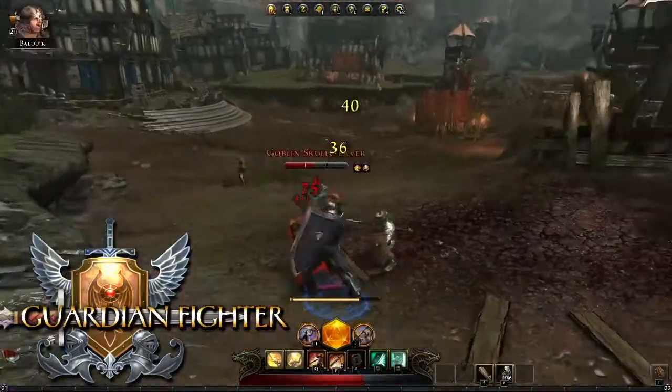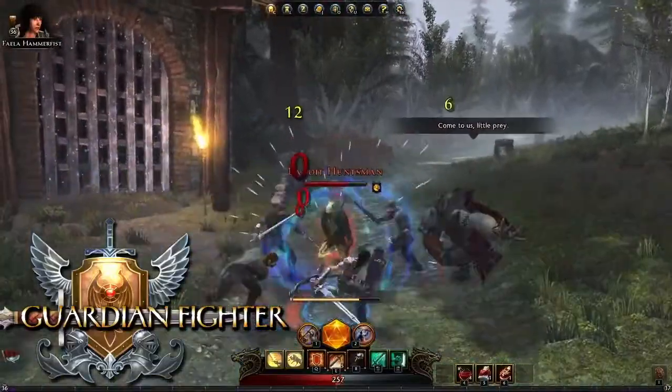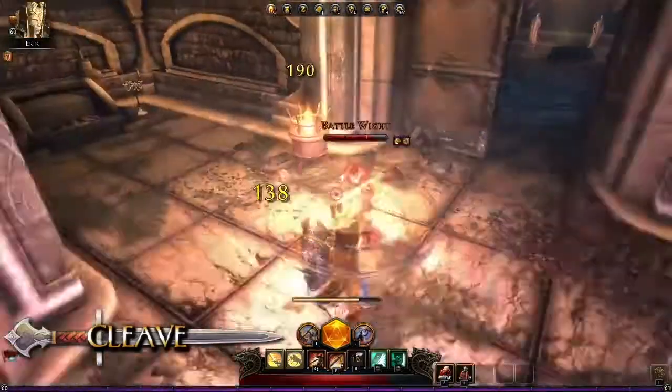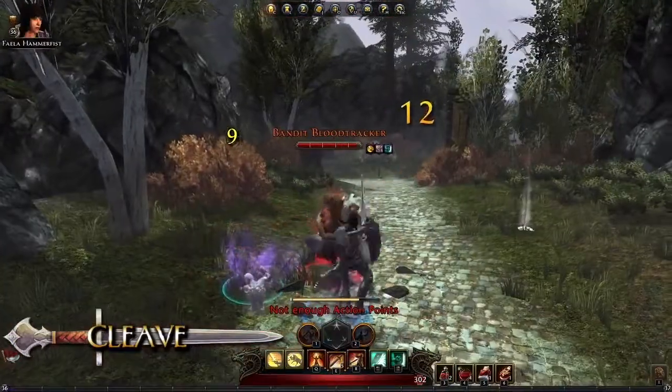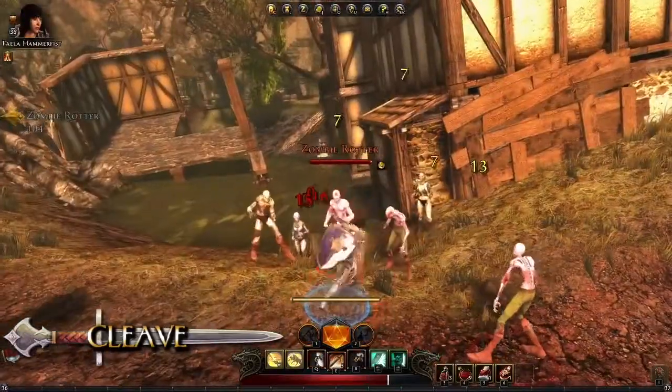The fighter can obtain dozens of different skills. These are just a few that are available at earlier levels. The Guardian Fighter's most basic attack is Cleave, which is mapped to the left mouse button. If positioned well, a Guardian Fighter can use Cleave to hit several enemies in a wide arc.